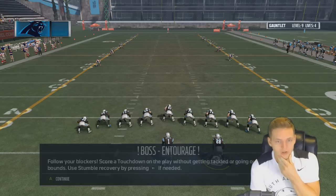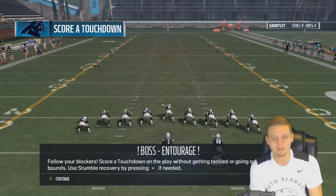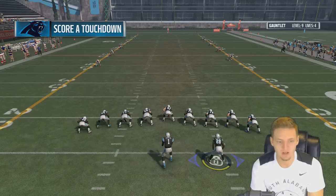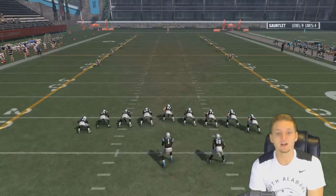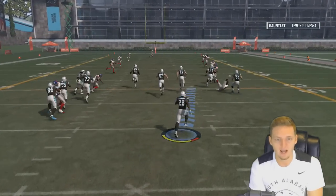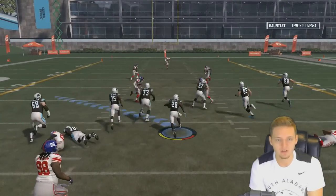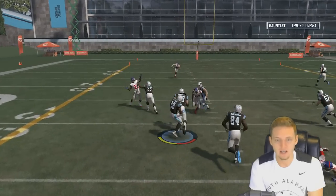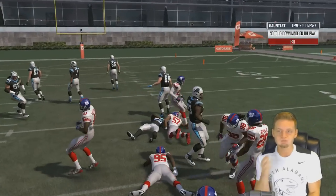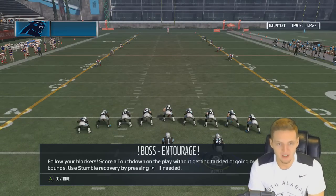Boss battle! Follow your blocker — score a touchdown on the play without getting tackled or going out of bounds. Use stumble recovery by pressing K. Jonathan Stewart, gotta be great right here. Stay behind my blockers... get up! God dang it. Three lives left — I thought I had it.